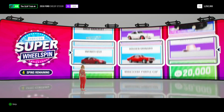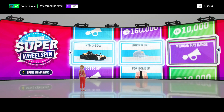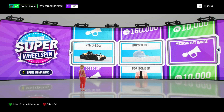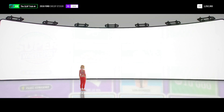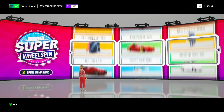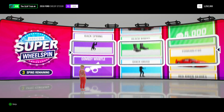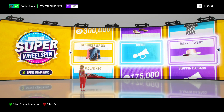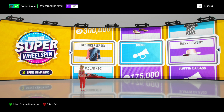Ten super wheel spins cannot go wrong. We got a burger cab and a Mexican hat dance with a KTM Crossbow — I'm going to put all those together on the crossbow. It's going to be a party. I'm just kidding, I'm not doing any of that. Three remain. Red biker jersey, jazzy cowboy hat — that's what I was waiting for. Our luck's going down right now, which means we've pulled two Forza Edition cars.